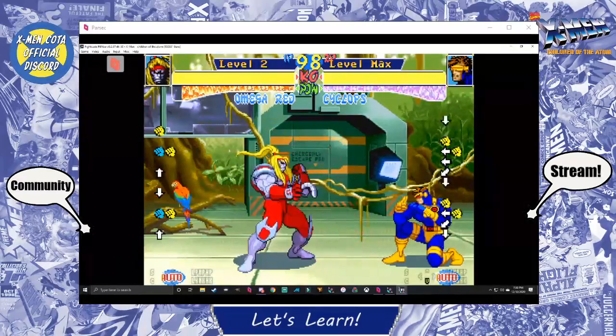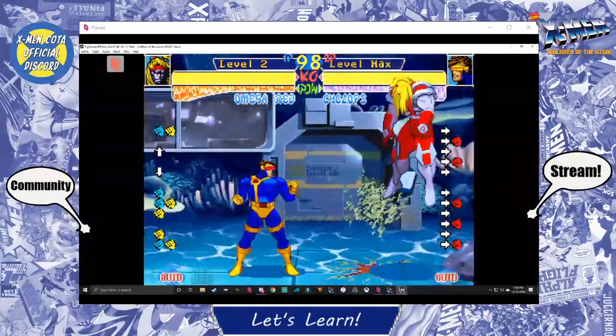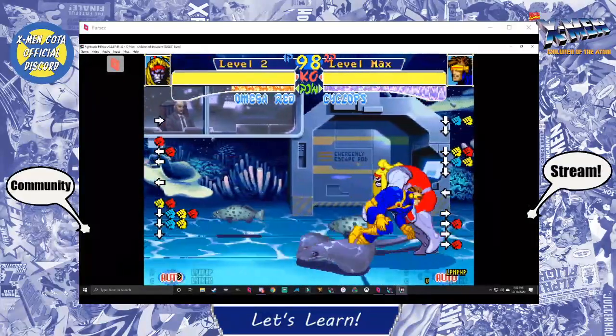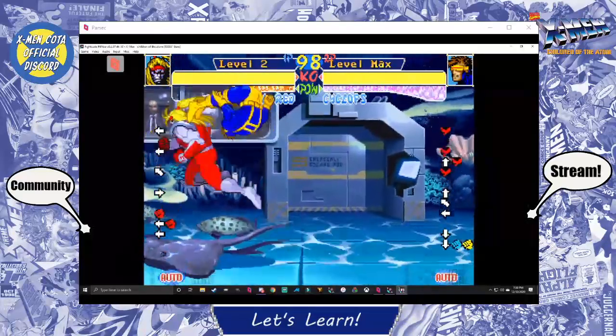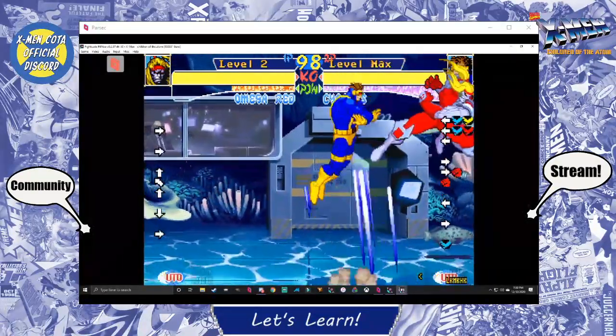Let's recap what we've covered: movement, building meter, throws, throw teching, ground teching, super jump canceling, air dashing, and we've explained how auto guard is trash — don't use it.